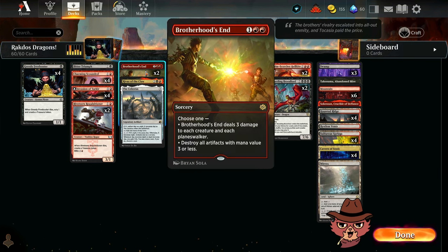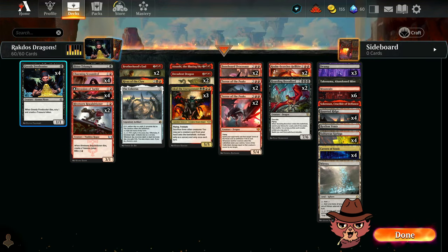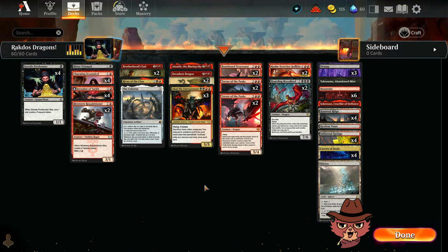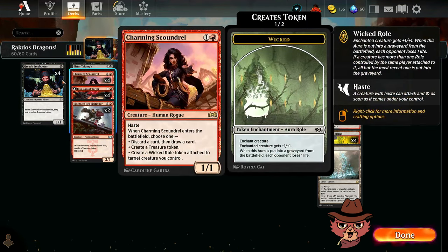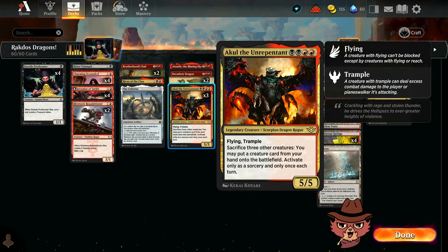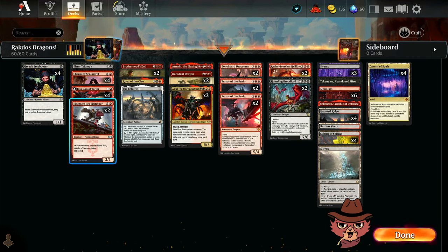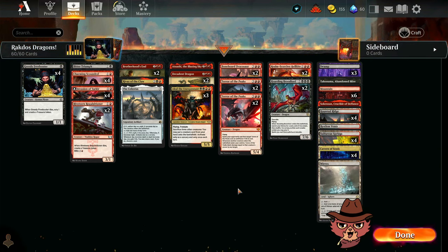There's going to be a lot of moments where you just don't mind wiping the opponent's board and your own board, because now you're also ramping off that — getting Freebooter treasures or Requisitioner treasures as well. For the mana base, Cavern of Souls is something I wanted to mention: you could call Human early for the Scoundrel and Freebooter, call Rogue for Requisitioner, Scoundrel, and the Rogue on Akul the Unrepentant. But more often than not, you're going to call Dragon. Let's take this into some ranked and see how we do.